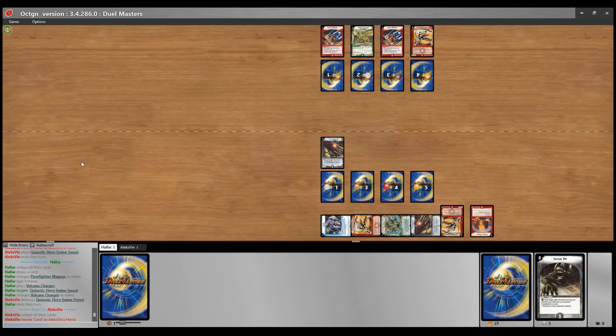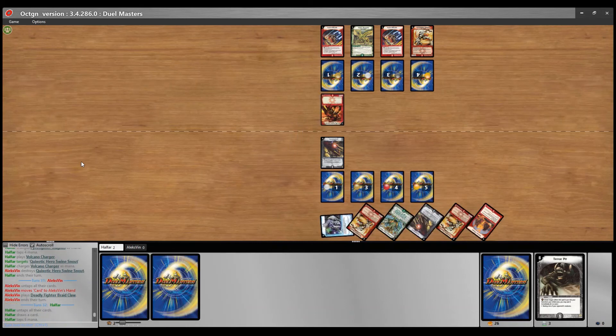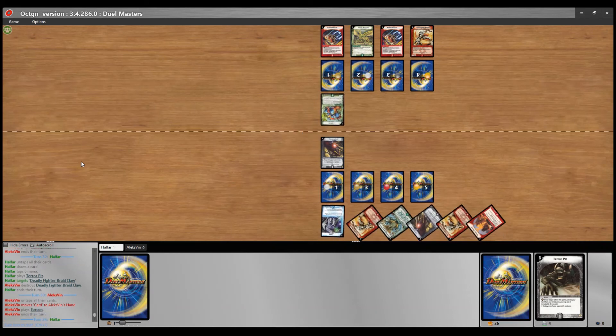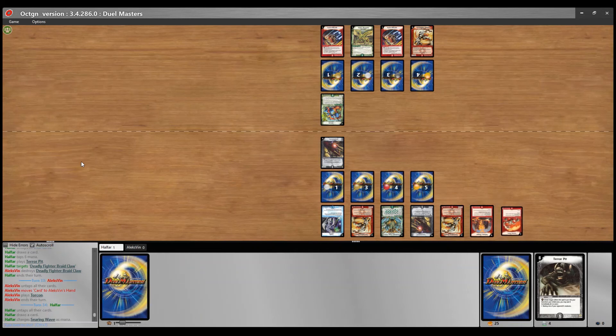Yeah, I really don't like the surrendering play — just mindlessly playing his cards out by Alex. Even if he has a huge disadvantage, the possibility of winning isn't zero. So you should always try at least. Of course there are situations where the possibility to win is zero, but your opponent can also make mistakes.